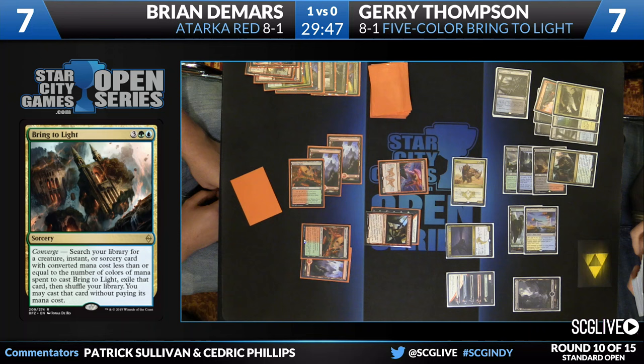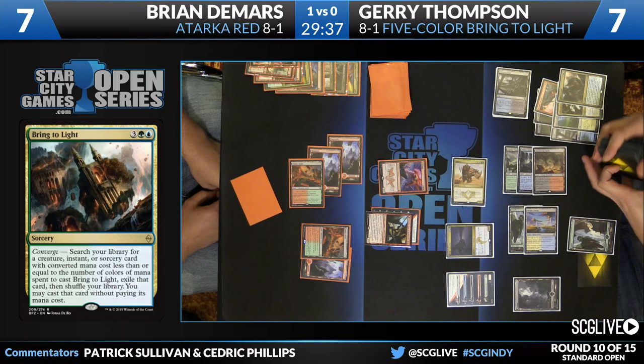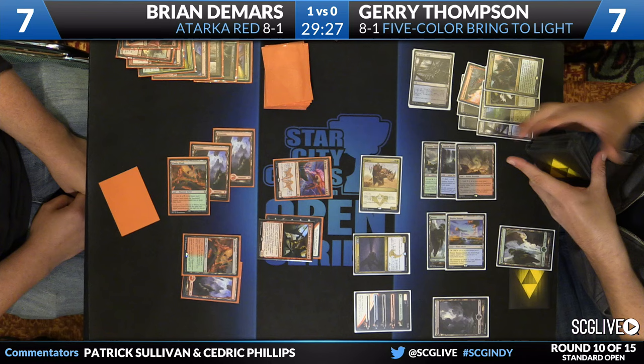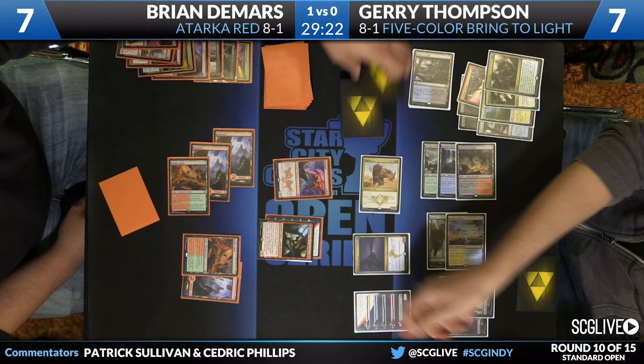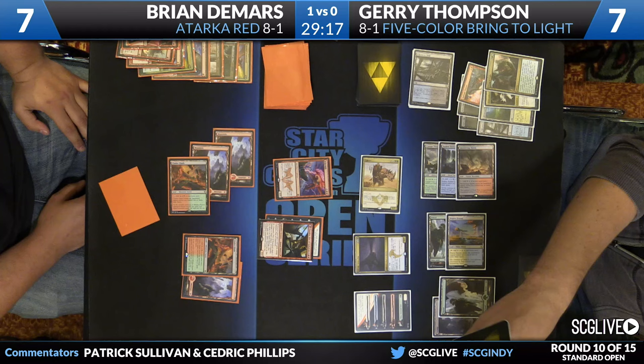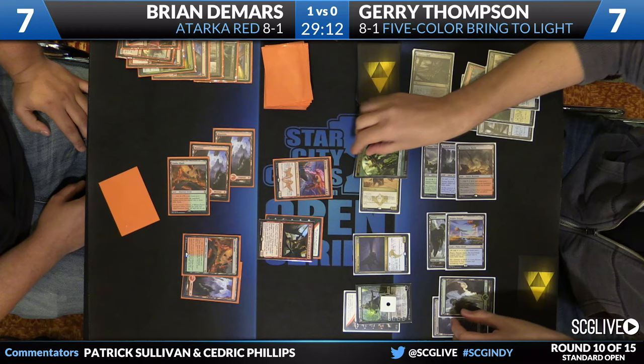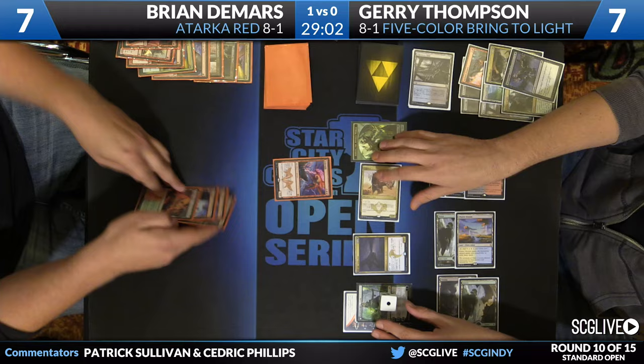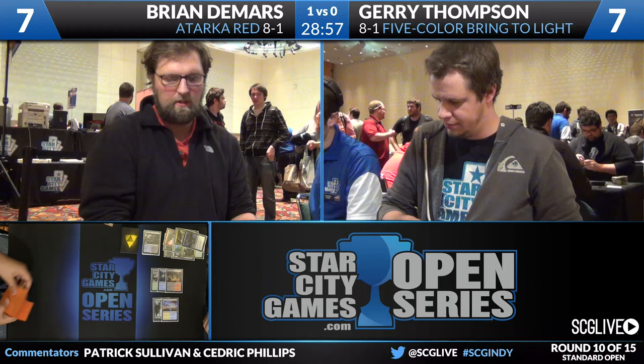Five mana now — Bring to Light is a big draw. And with Languish, it clears away DeMars's stuff, leaves Thompson's stuff, and Thompson can present lethal next turn. This is perfect. Thompson had the more powerful draws; DeMars had the ability to end the game immediately. Thompson is going to search — looks like Nissa perhaps. Get a basic Forest, flip Nissa. A little surprising to see that — but wait, there's a removal spell to back it all up. Reave Soul. This is a great setup and makes a lot more sense. DeMars is going to concede the game. Jerry Thompson wins game number two over Brian DeMars. Five Color Bring to Light and Atarka Red getting ready for game number three.